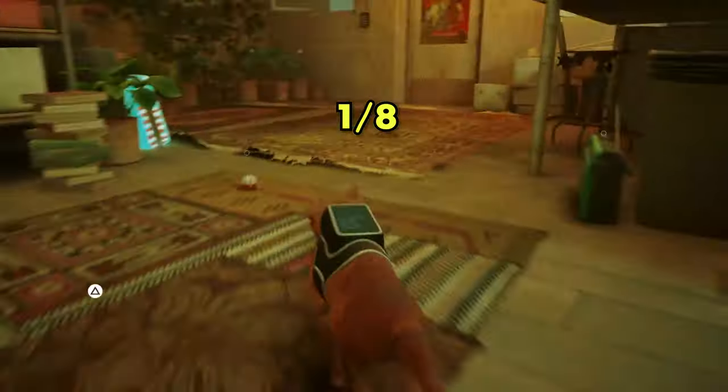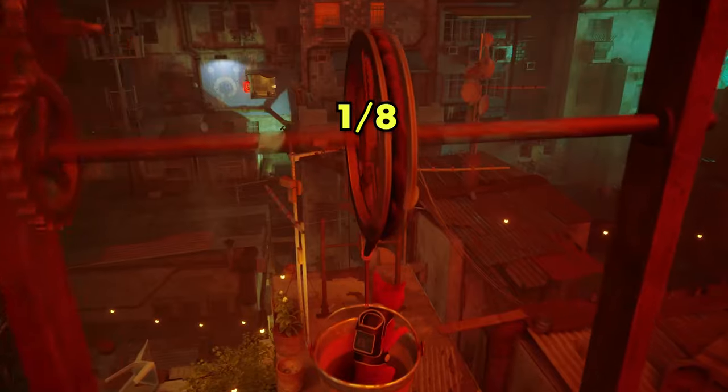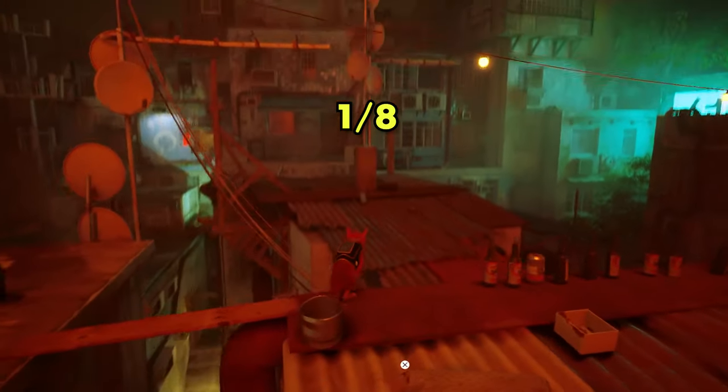Now that we have our first music sheet, we are going to start making our way to the second one. The second one is located just across Momo's apartment — it's sitting out on a balcony on a table.